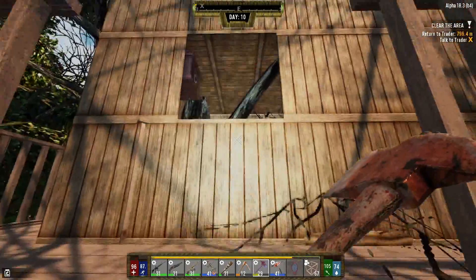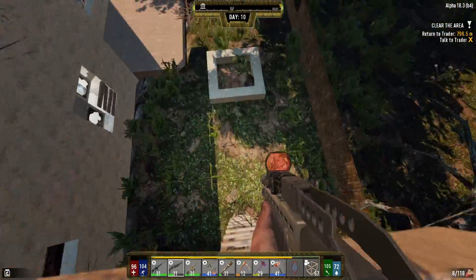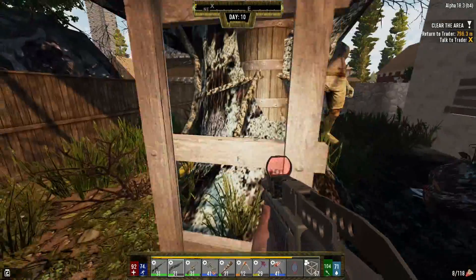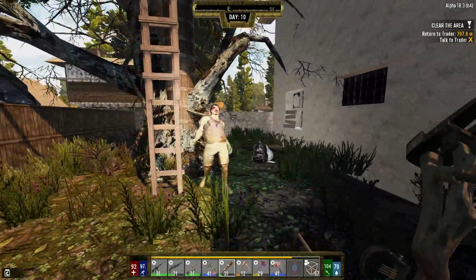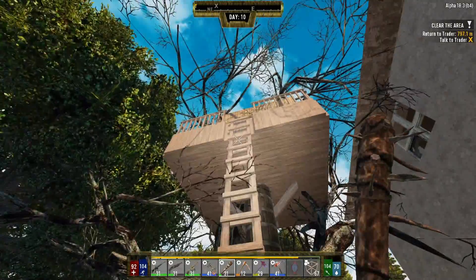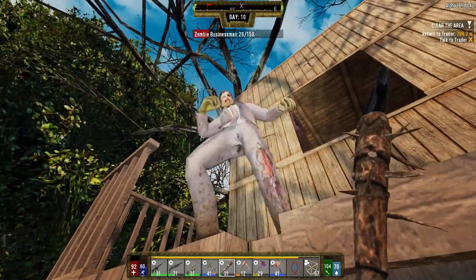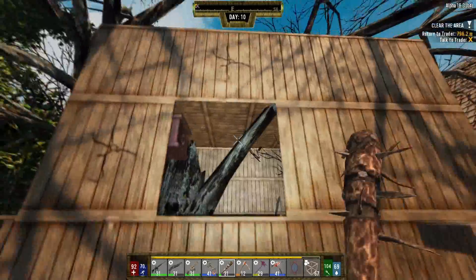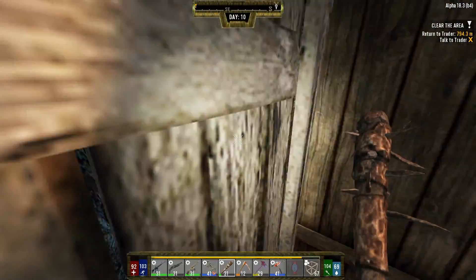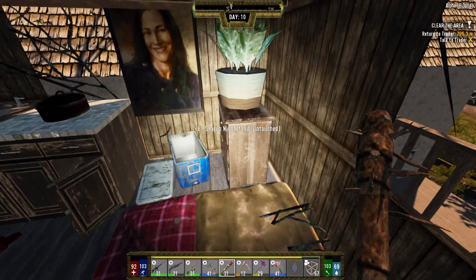Hey buddy — oh no! Where did he go? Did he fall down? There he is, he did fall down. Come on. In the nuts — sorry buddy! What — treehouse!